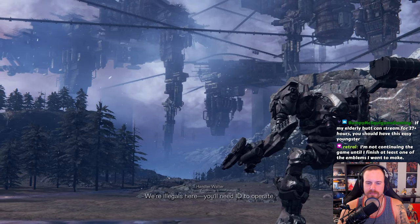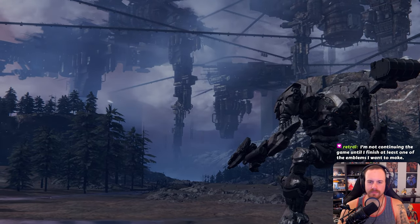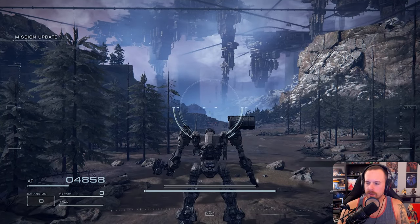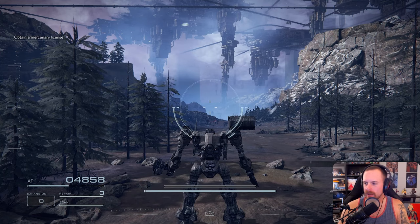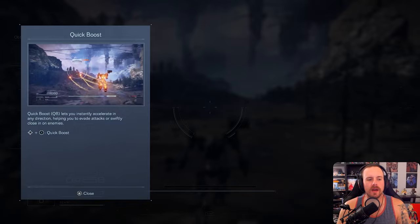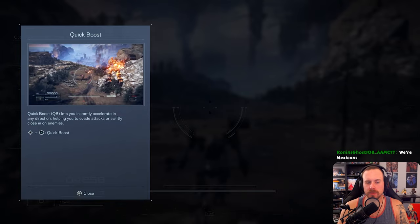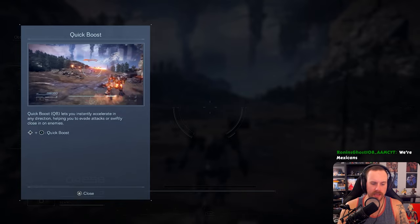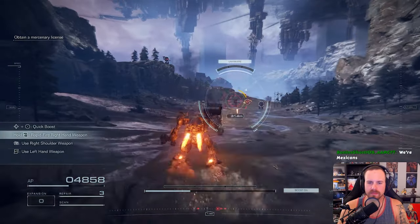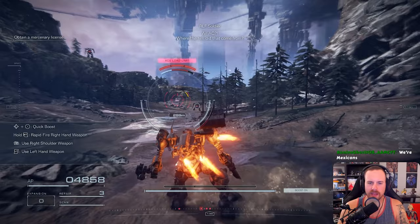We're illegals here — you'll need an ID to operate. So we knew about this already. Do you guys want my head to cover my ammo or my health? Probably my ammo, that probably makes more sense. Quick boost lets you instantly accelerate in any direction, helping you evade attacks or swiftly close on enemies — it's L plus X.